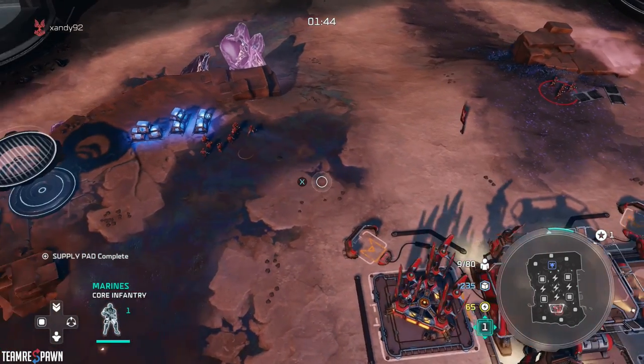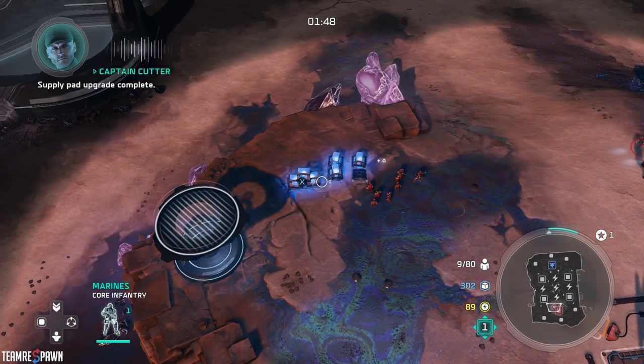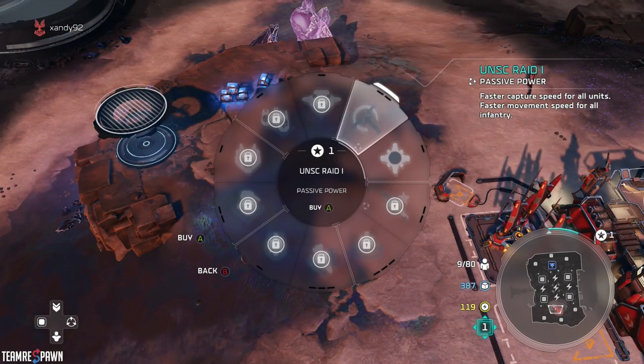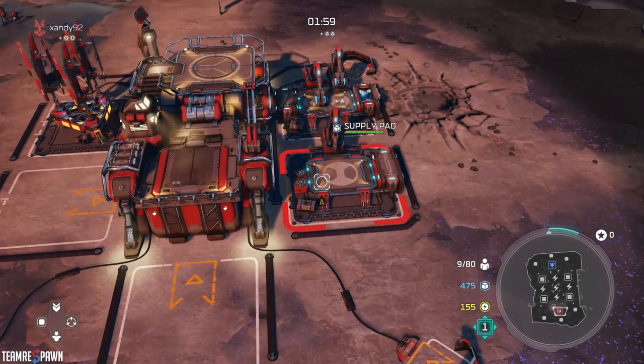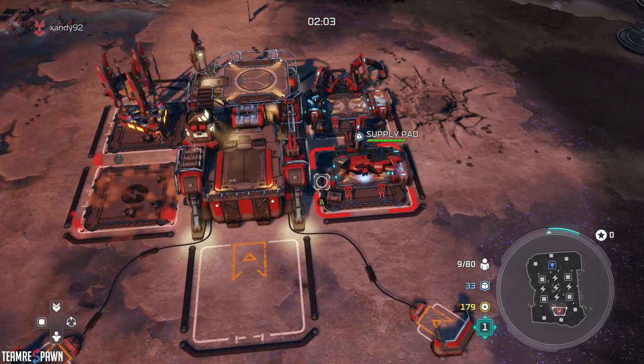So I have my three Marine squads out. I'm going to tell them to capture a few more crates here. Usually I'll tell them to get like one or two supplies worth of crates, go ahead and get your first liter of power — that's really not going to change anything.